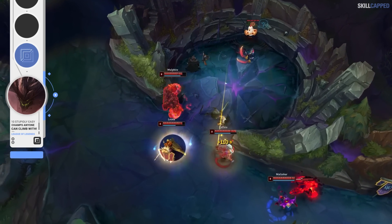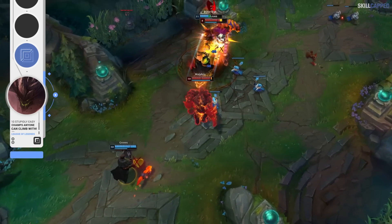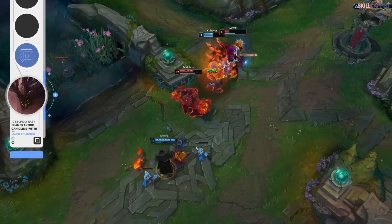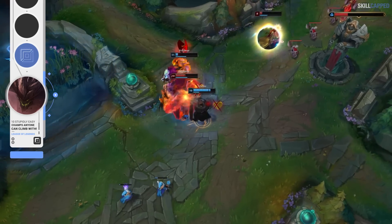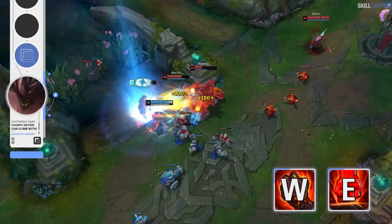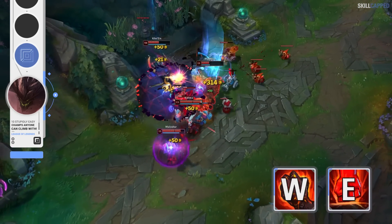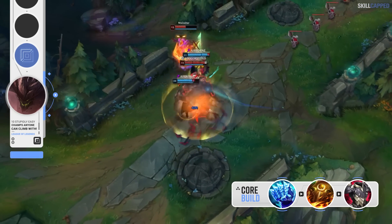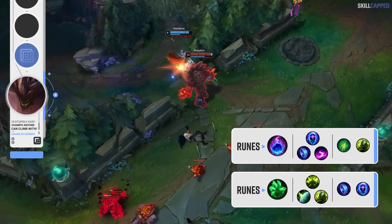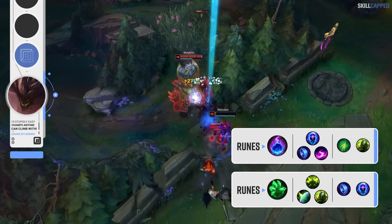Another huge perk to Malphite is that he has some of the easiest access onto priority targets for any top laner. Getting into that fed ADC and nullifying their DPS power with your attack speed slow is such an easy thing to do, but completely takes away a big source of damage from the enemy team. Malphite can quite literally build full tank yet still output respectable damage due to the fact that his W and E scale with armor — the more armor you get, the tankier you are and the more damage you deal. The standard build is an Iceborne Gauntlet rush into Sunfire Aegis second and a situational tank item third. Swap between Grasp and Comet for the keystone rune depending on the matchup: Grasp works great in melee lanes while Comet suits you best in ranged matchups.